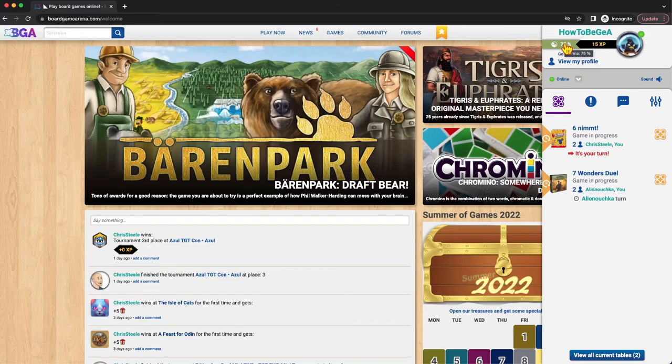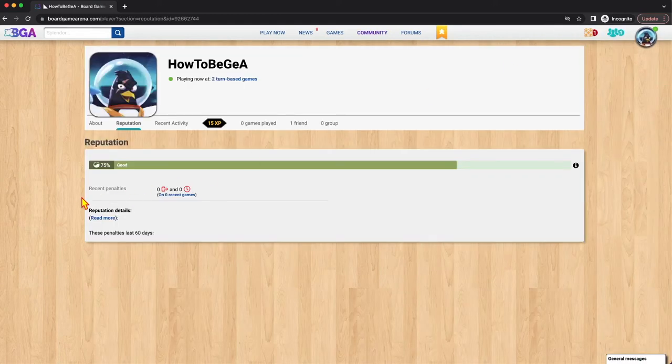Most people, after they've played their handful of games, will have this score at 100 and it'll just stay at 100. If you click on the score — you can click on the score for anybody — you can see what type of recent penalties they got. So this is if they exited a game completely, or if they ran out of time taking a turn. You'll see these different penalties listed.